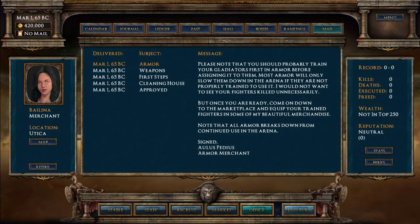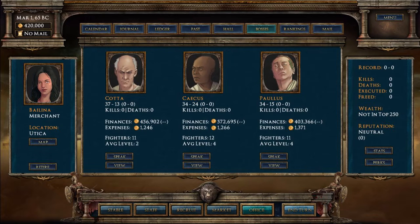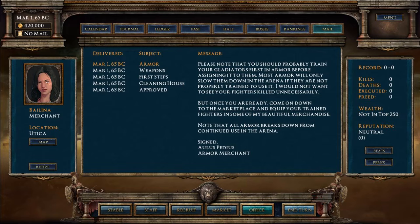Basically what happens in this game is you own your own gladiator school, or ludus. You have to compete versus the other bosses shown here. You fight inside large arenas and coliseums, battle your gladiators against theirs, and hopefully you can build up your wealth, get better gladiators, and get them to the highest rankings in the world.